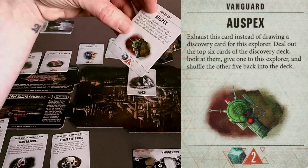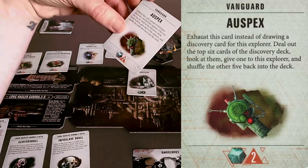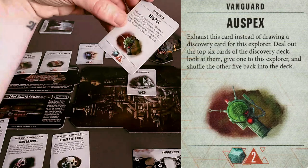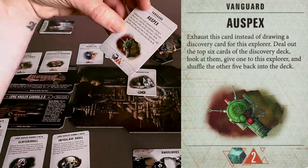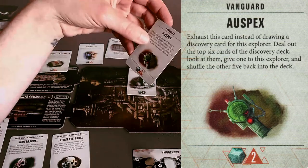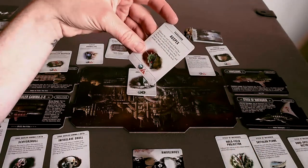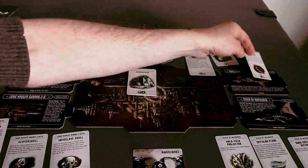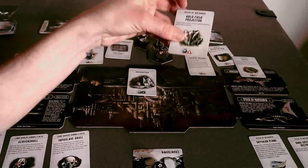Auspex: exhaust this card instead of drawing a discovery card for the explorer, deal out the top six cards of the discovery deck, look at them, give one to the explorer, and then shuffle. Wow, that is some powerful stuff — that could get us a clue card easily. I like that. Plus, how cool would it be to have an auspex? Such an iconic Warhammer item.